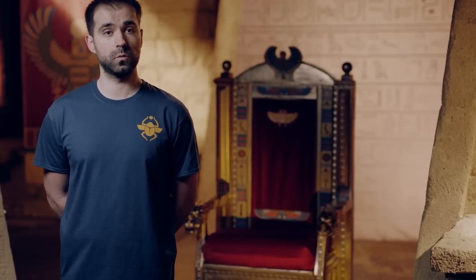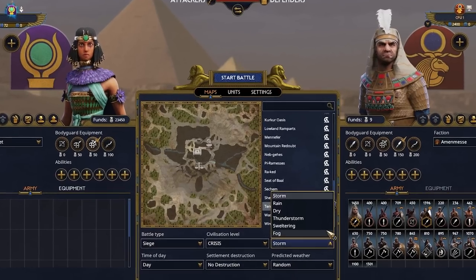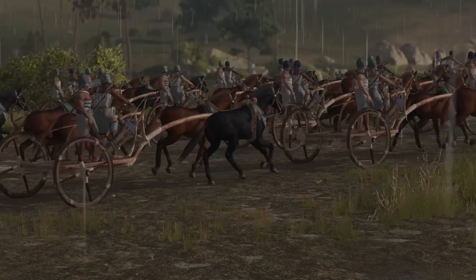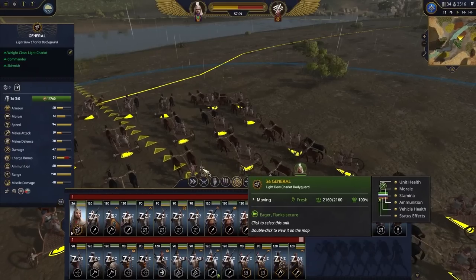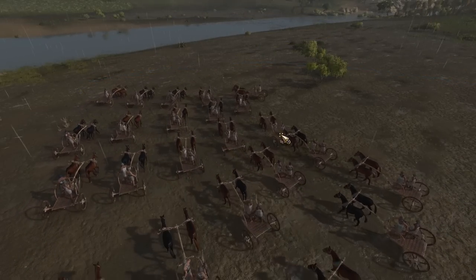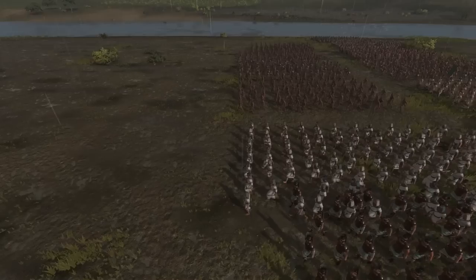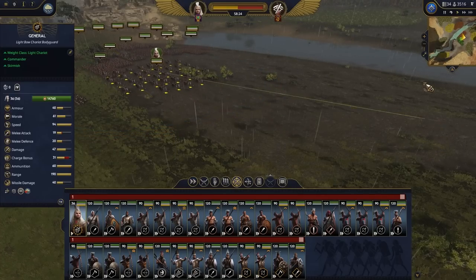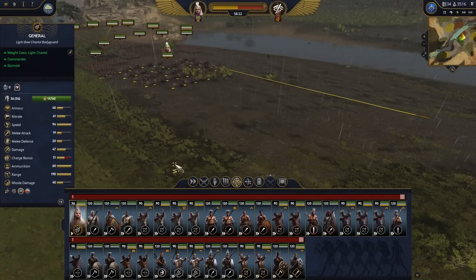Different weather types will each have a different gameplay effect, and they won't only change the environment of the battle — they will also change the terrain. For example, rain or storm will create patches of mud on specific places on the battlefield which the player will have to deal with. Introducing dynamic weather and dynamic terrain change will force players to adapt to the new battle conditions. A good general must adapt their army and strategy depending on the ever-evolving battlefield.